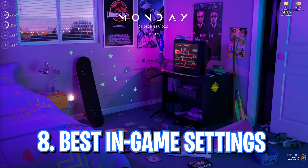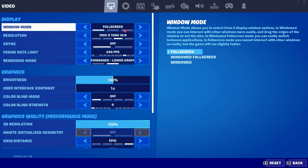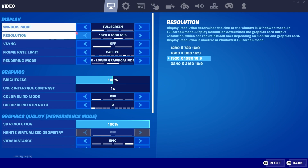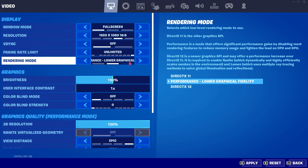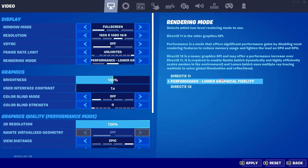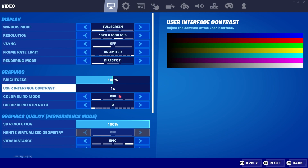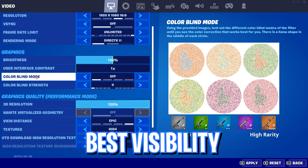Lastly, let's go over the best in-game settings. Drop into the game, press Escape, and go to Settings. Set your window mode to Full Screen and use your monitor's native resolution. Turn off V-Sync and set the frame rate limit to Unlimited. For Rendering Mode, they've recently added a Performance mode with lower graphics fidelity — if you have a low-end computer this gives you the maximum FPS. It's out of beta now so give it a try. If you have a high-end PC, DirectX 11 also gives good performance.